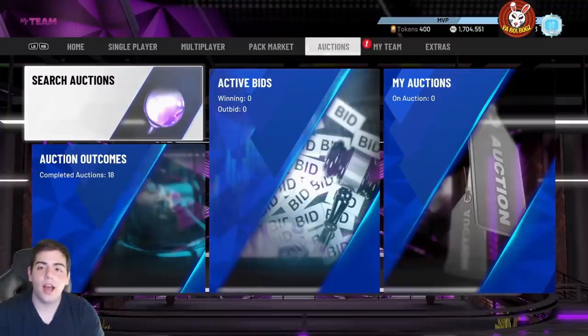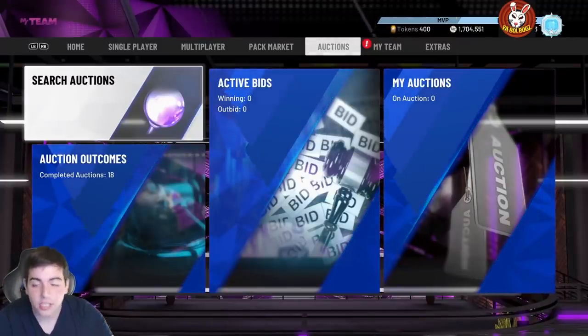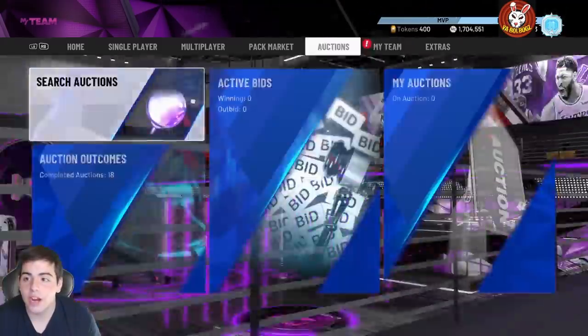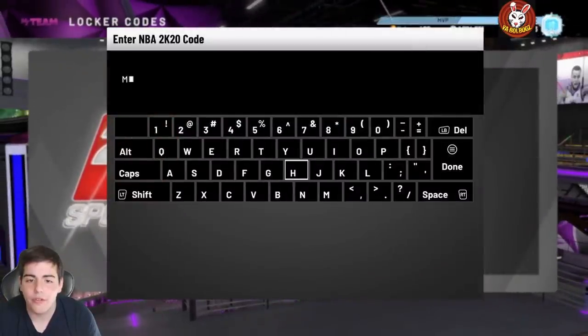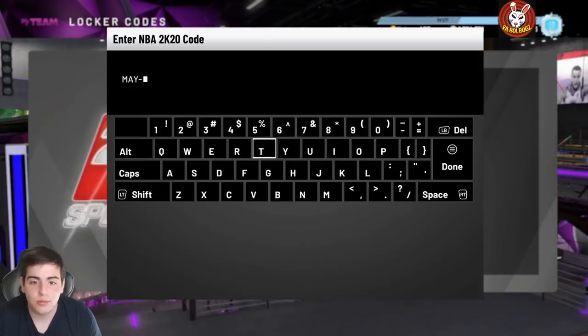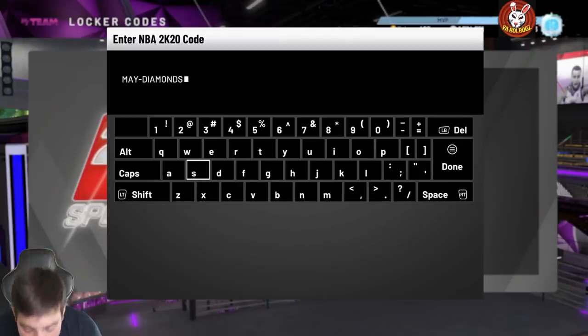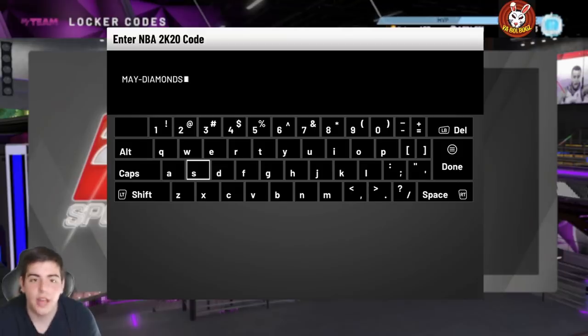Yo guys, what is up — we got the locker code! I'm hyped, this locker code is actually pretty fire, and we got some fire gameplay you guys should love. I think the thumbnail is amazing. You guys are gonna love the gameplay with this Hayden galaxy opal. Let's get into the code — it's 'MAY-DASH-DIAMOND,' a simple code. I wish it was always like this. Let's redeem it.